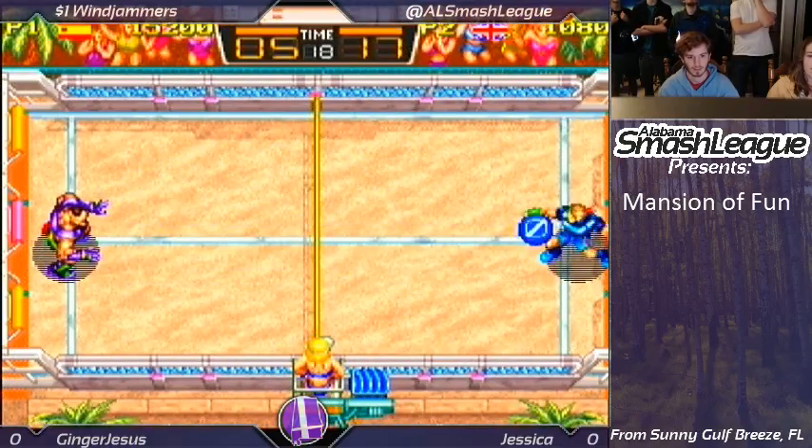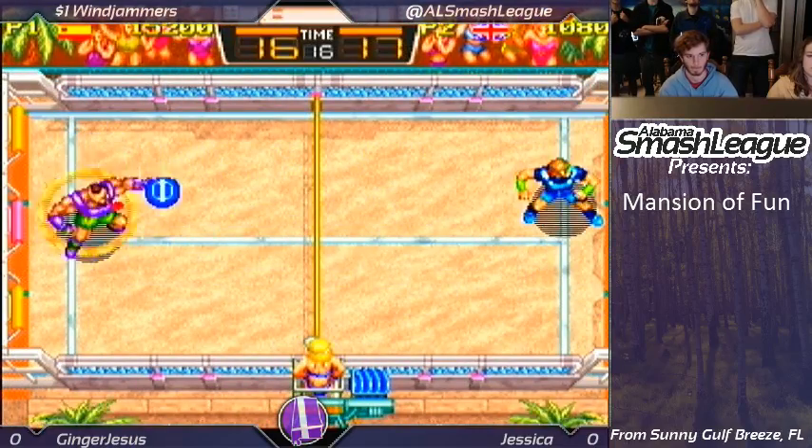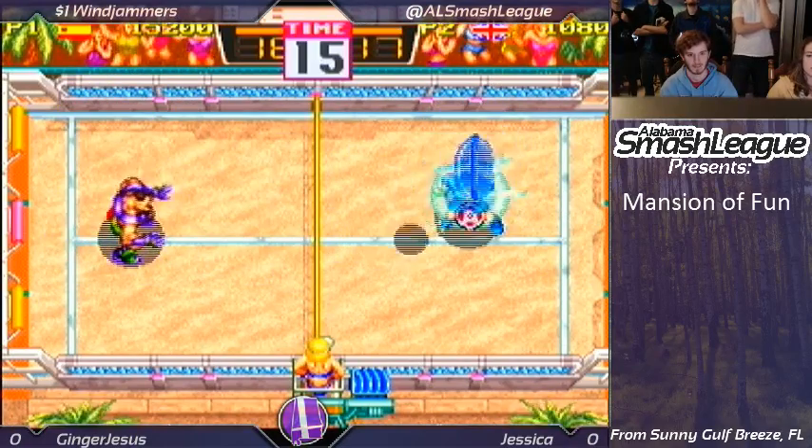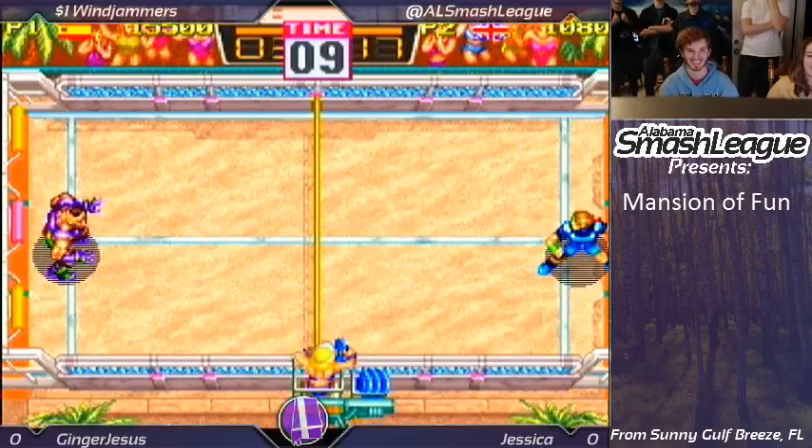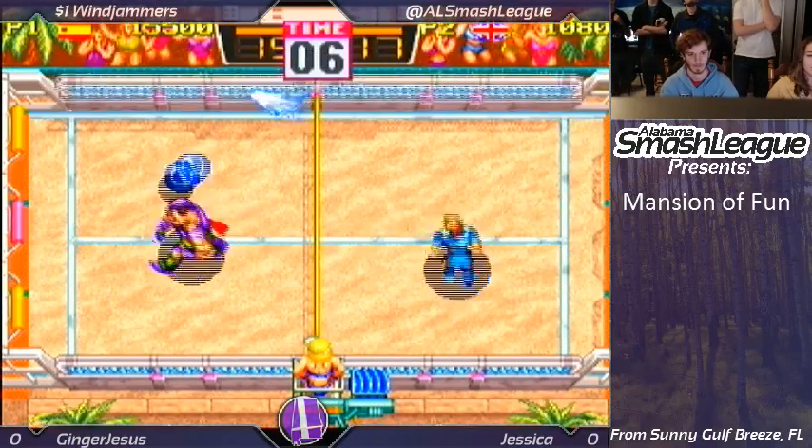Jessica got a little bit out of the box — couldn't defend that one. It's a very close game, a tight last round. She stops the fireball special. Go for the Wall Rider again — position for the defense. Jessica has to take this game back now.